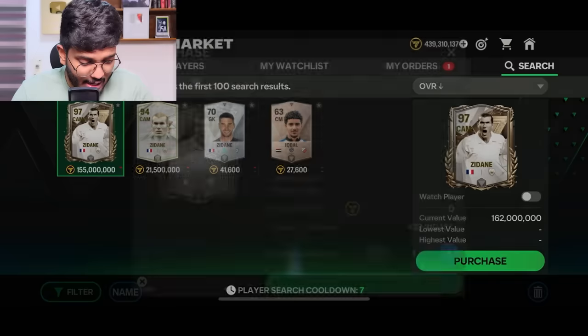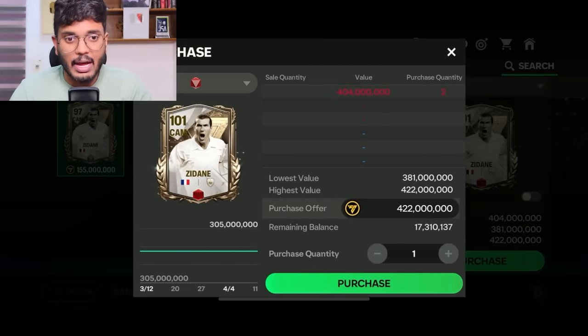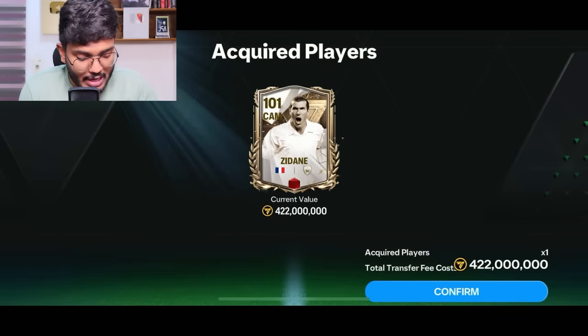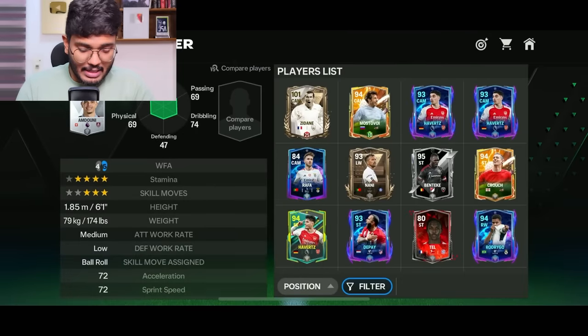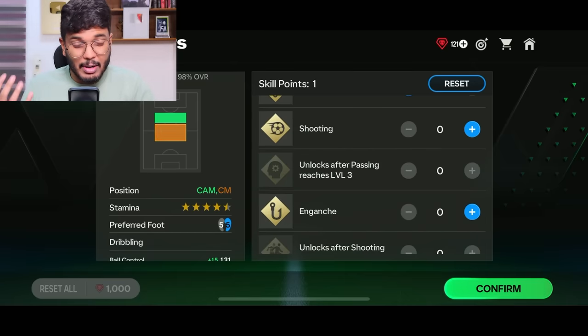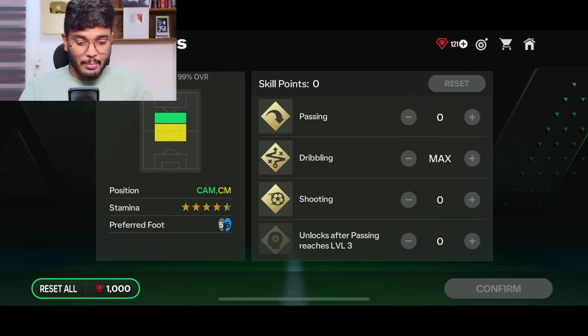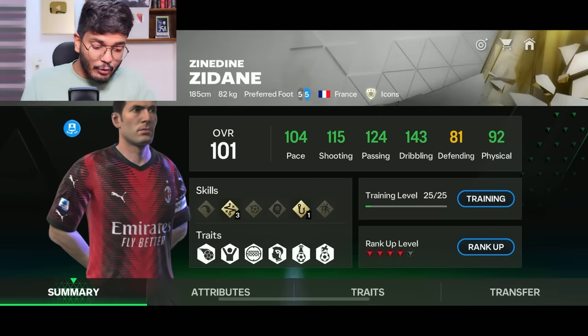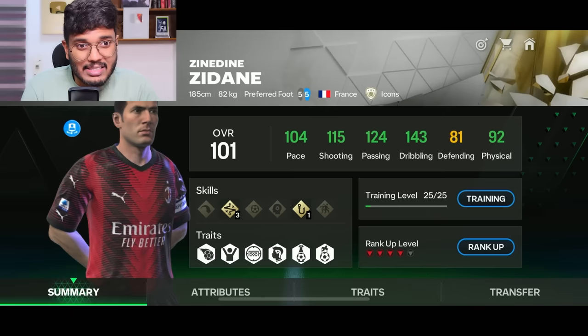Let's begin by purchasing Zidane and putting him in the team. His base card has lots of demand but no supply, so I'm going to get the rank 4 red version. The purchase of Zidane has been successful for 422 million coins - a very expensive CAM card. Let's place him in the CAM position. I'll use the skill points on his dribbling since he's so tall and his dribbling might be a little clunky. He's got CAM as a secondary position and can play well there too - 81 defending, 92 physical, 140 dribbling, 124 passing.